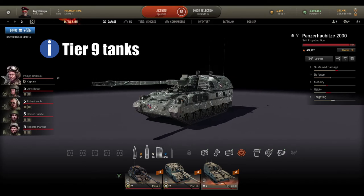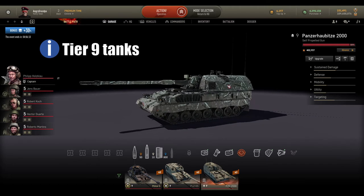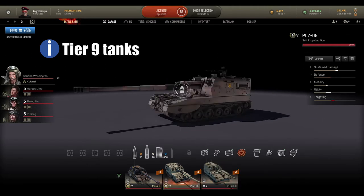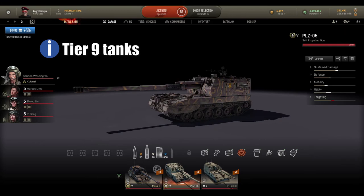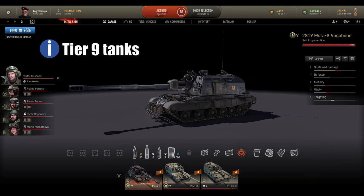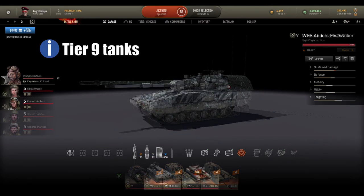At tier 9 for SPGs I like all of them: MSTS, PLZ-05, and PzH 2000. In the past I didn't like the PzH 2000 but nowadays I really like it more than the PLZ-05. Every tank is suitable for different missions. For PvE hardcore matches you can play all of them, but if you want to do standard missions you go either with MSTS or PzH 2000 — the PzH 2000 is more suitable.